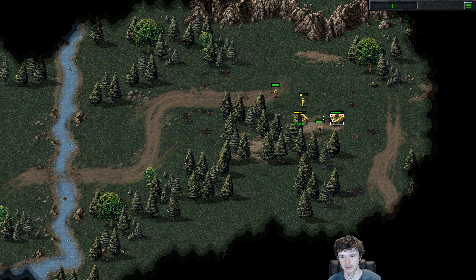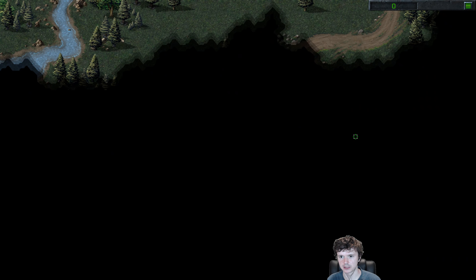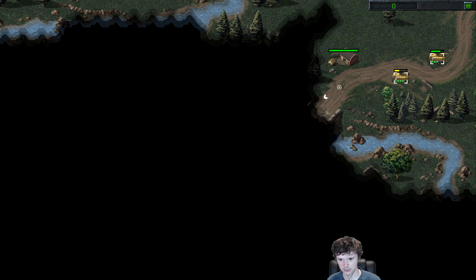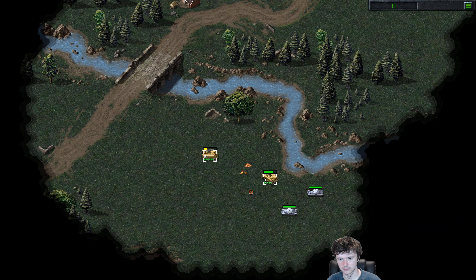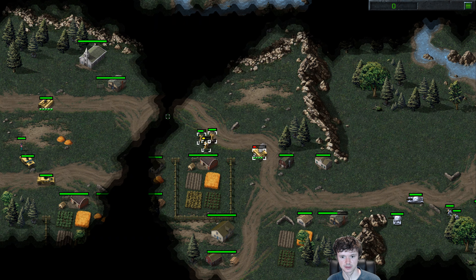I'm assuming the base I'm meant to capture is down here. Took out a lot of Nod forces here. I can crush units that are in the shroud - I need to reveal it first, and once the shroud's revealed the whole map gets revealed afterwards. Trying to find this town. There's a town there, so I guess we're entering the village. This is a bridge, hopefully it's not broken. All buggies. Oh my God, that was close - I went the wrong way. I didn't realize there was a huge Nod army there.